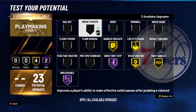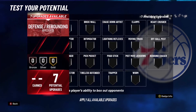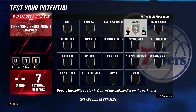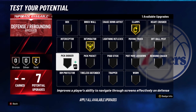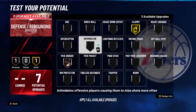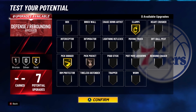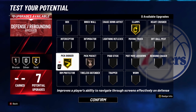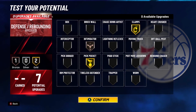For defense badges, the first option is: Clamps on gold, Intimidator on gold, and Pick Dodger on bronze. The second option is to take off Intimidator, put Pick Dodger on gold, and Pickpocket on bronze. The third option is to take Pick Dodger off, put Intimidator on bronze, and Pickpocket on gold.